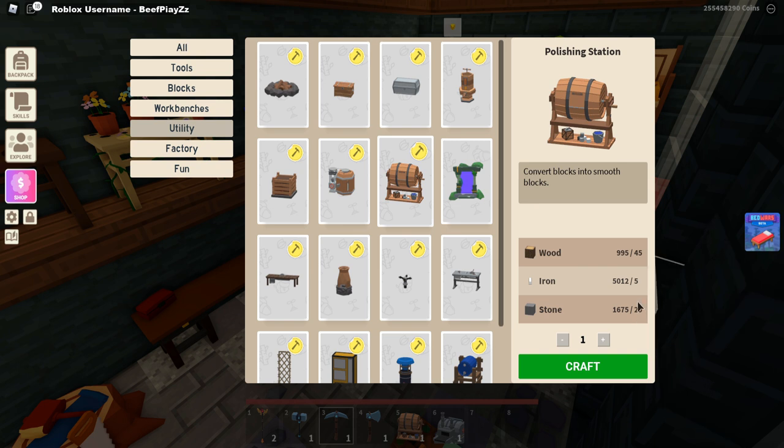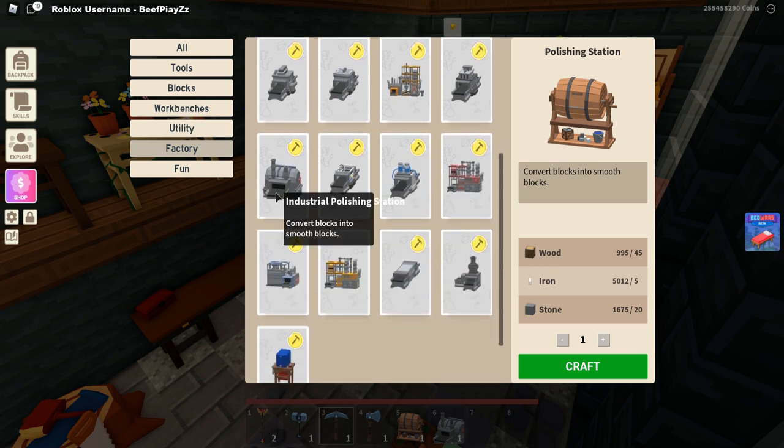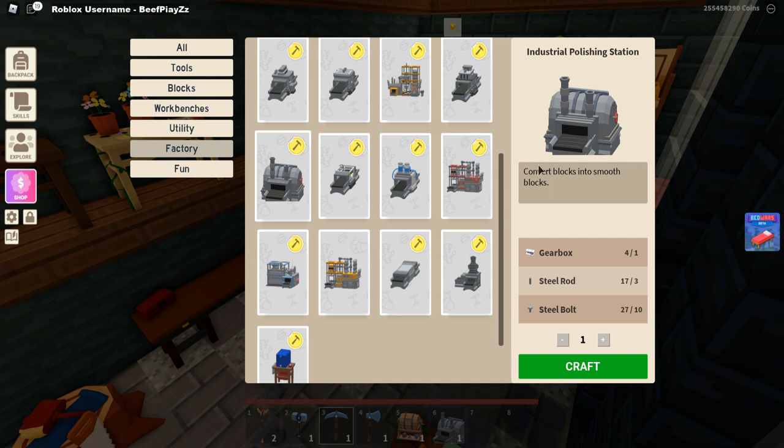That's pretty cheap. However, if you want to take it to another level and mass produce these blocks, go into Factory and scroll down until you find the industrial polishing station. When you click that it does the exact same thing — it converts blocks into smooth blocks. However, you'll need a gearbox, steel rods, and steel bolts.